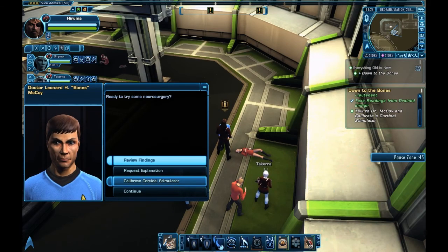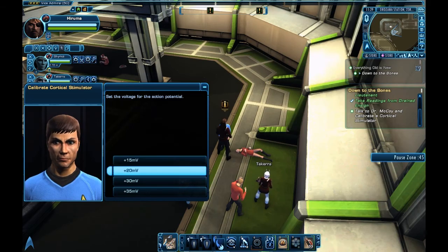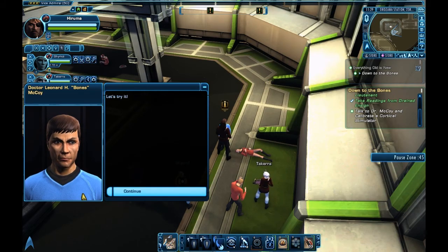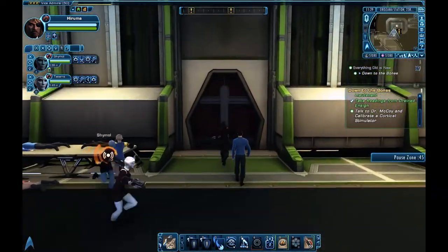I'm going to ignore 'review findings' and go straight to calibrate. The answers for this never change: you go number two, number three, number four, and continue. Then position yourself by the door and start moving to the next part.